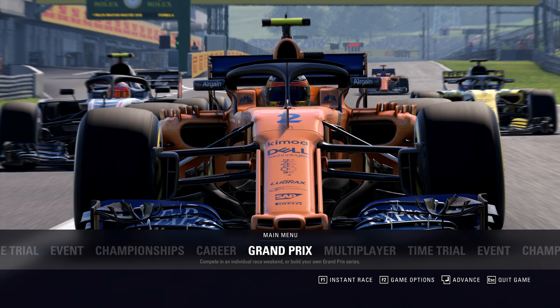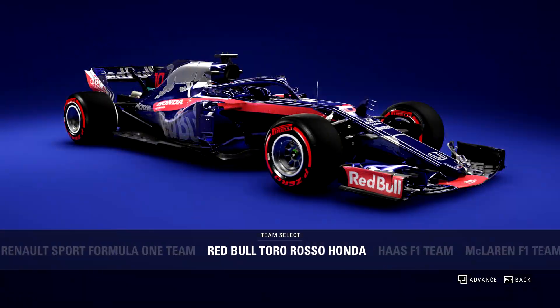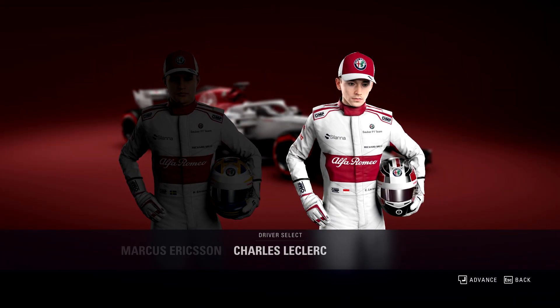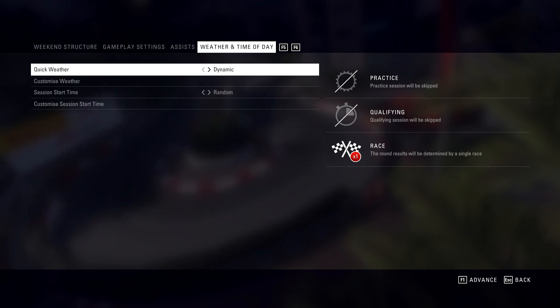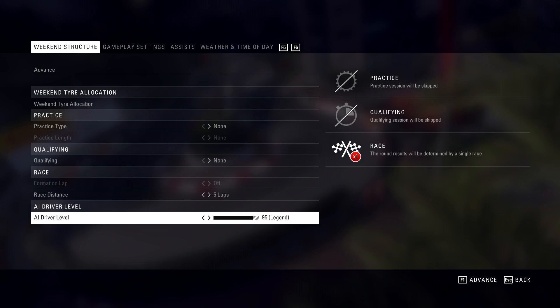Today we're going to do another mod showcase and I don't know if this is going to end well, because when I was installing the game there was a folder saying 'small jumps' or 'big jumps' — I chose the big jumps. When I saw the word 'jump' I thought, okay, this is not going to end well for me and for the AI. I don't know what's going to happen. Let's go with Alfa Romeo, and let's go with Monaco — because Monaco is Monaco.